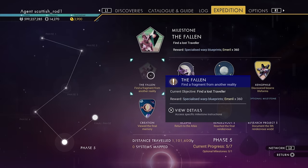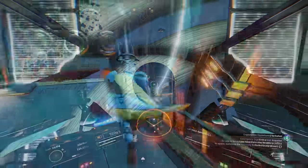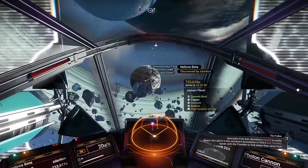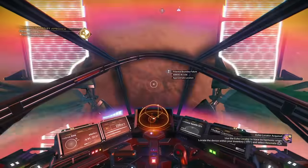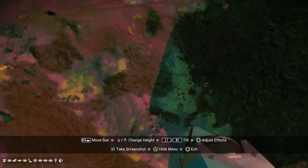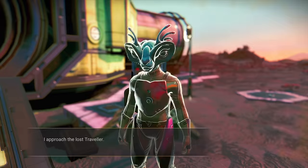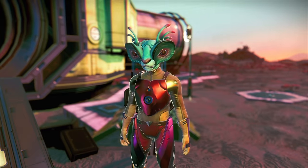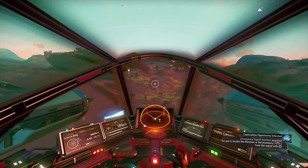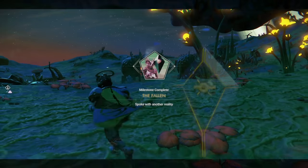Now select the fallen milestone. Call in the anomaly and go and speak to Polo. Say yes, head outside, and head to the location. Again when you get close the icon disappears, but if you go into camera mode you might see a nearby building — head to that. Use your scanner, speak to the traveller, ask him where he came from, then head to the grave location. Interact with the grave, and that's the fallen milestone done.